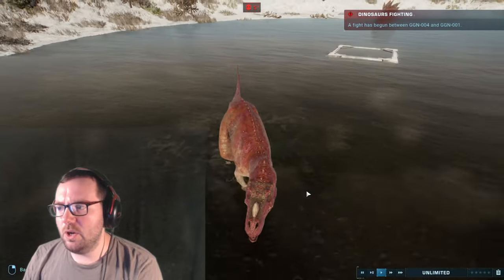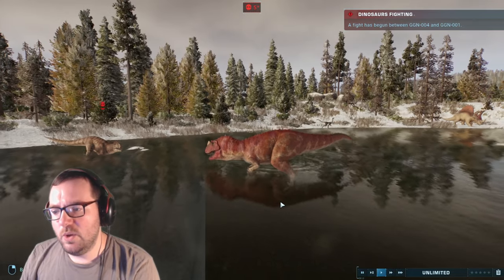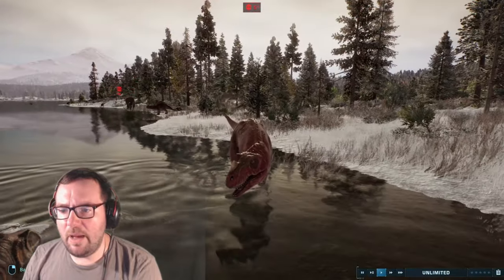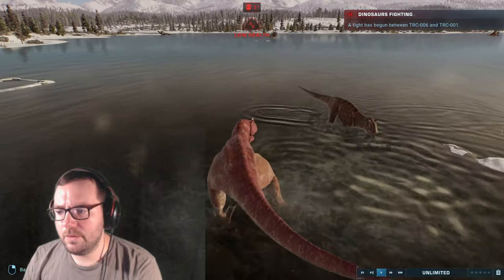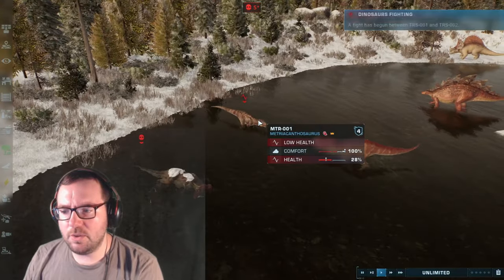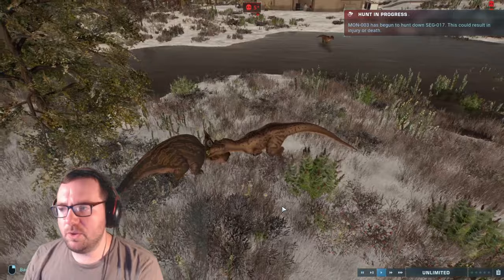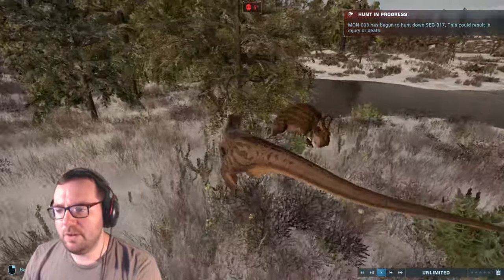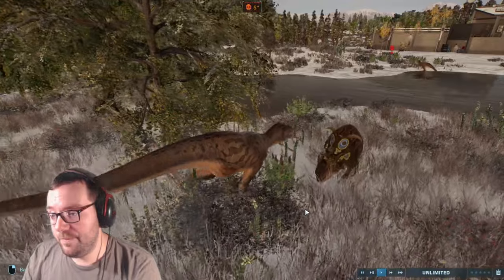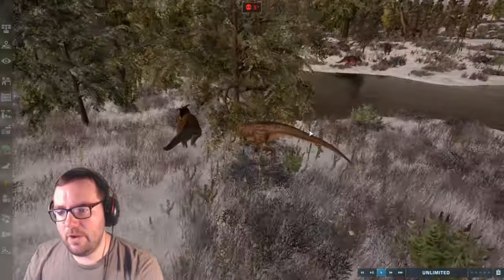Ceratosaurus and Metriacanthosaurus are going at it — the last living Metriacanthosaurus up against one of the last remaining Ceratosaurs. Meanwhile, Goldie is just running past them, looking like it's hunting down a Gallimimus. They're fighting right next to another Ceratosaurus. Megalosaurus versus Pachyrhinosaurus — 62% against 100%, Pachyrhinosaurus could get a hit in, and it does! They're calling off their fight.